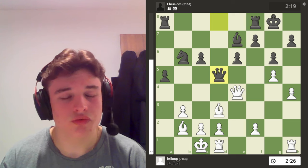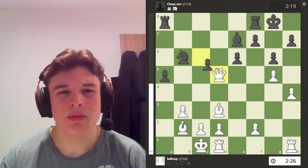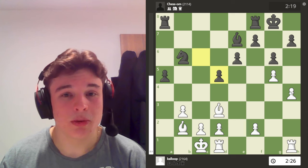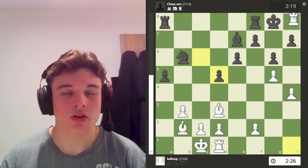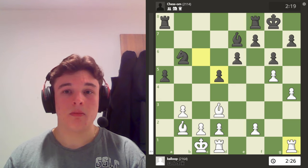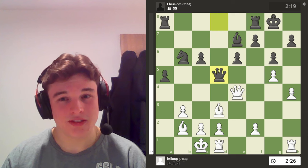He goes Queen D5, which is a really good move. Because if I take, then he can probably take with the C pawn, fix his structure, and we are equal material — and I'm not going to checkmate him without my Queen. I play F4, and the reason is to defend G5 so that H5 can be played, because otherwise the G5 pawn could hang. We're castled on opposite sides.